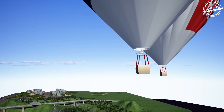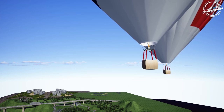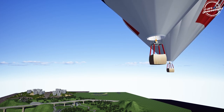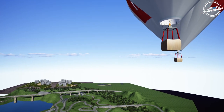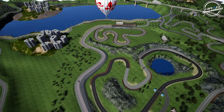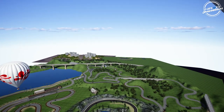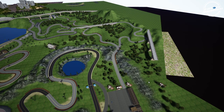Hello and welcome back to the channel for the first ever look at the Team Evil Rabbit Drift Playground here on Assetto Corsa. There are massive amounts of roads and tracks, including a tandem course. Make sure you guys follow me on all social media, all found in the description box below.